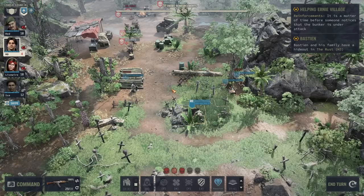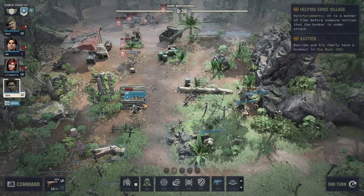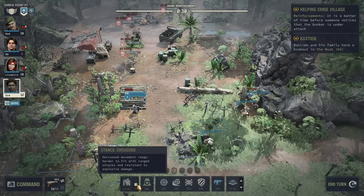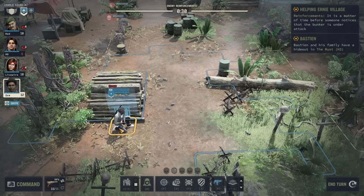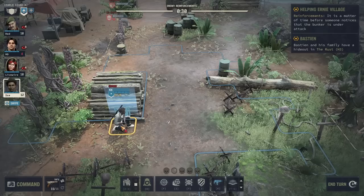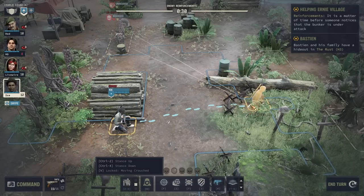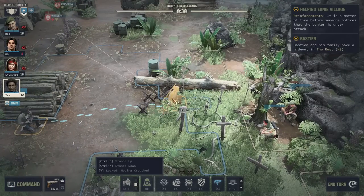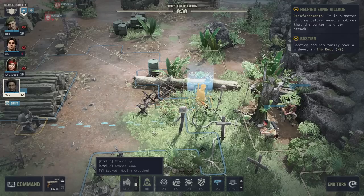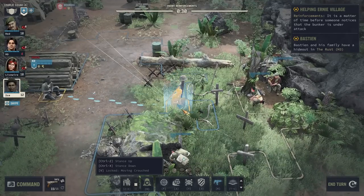Let's get started with number one: a very fundamental and important thing is cover. Always try to end your turns behind cover and/or crouching — ideally both. Cover is everything that has a shield icon. There's a full shield for high cover and half shields for half cover. Sometimes there are spots that actually look like cover but they're not — there's no shield icon in either direction, so no cover. But oddly enough, other spots are cover — really look for those shields.